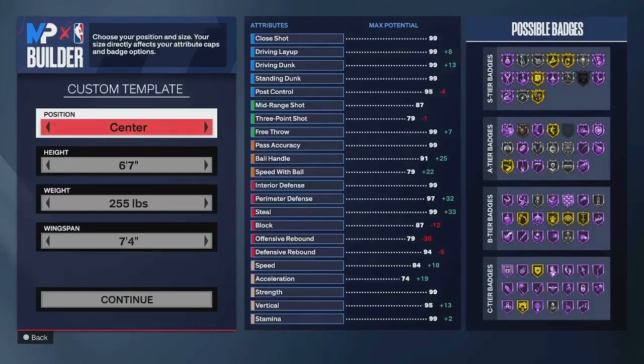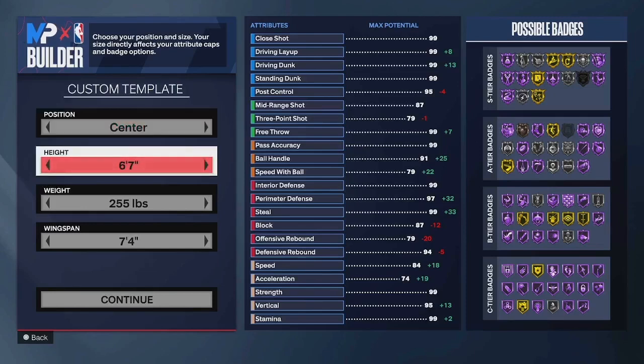Hey, what's good guys, this is Cameron. Today I'm going to show you how to make a pure point center on NBA 2K24. I did a video on the two-way point center and I have a revised version of that coming soon, but this is just a pure point center. Unfortunately you do have to be 6'7" — if you go 6'8" it becomes a playmaking 4 unless you get the interior defense high enough to be a two-way.